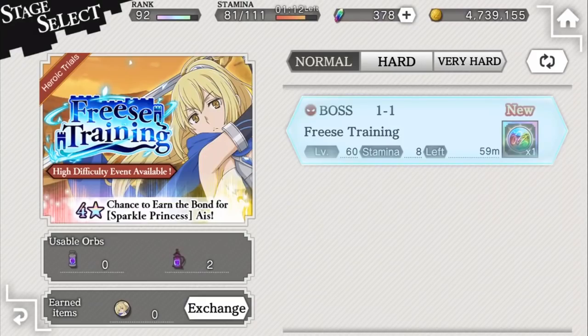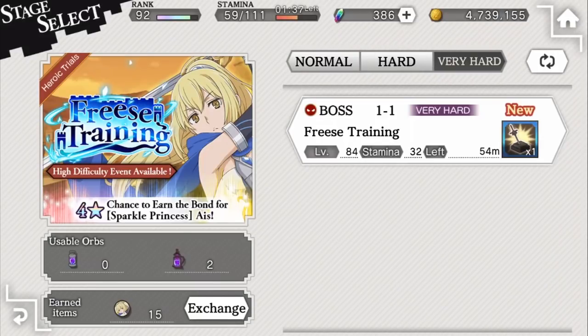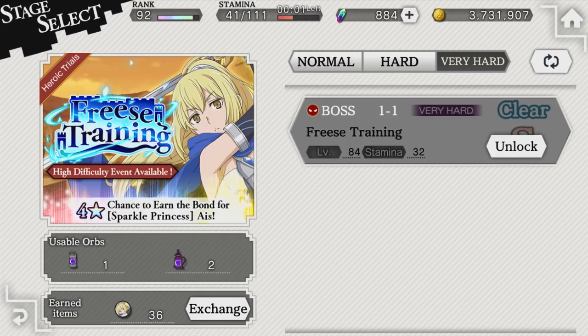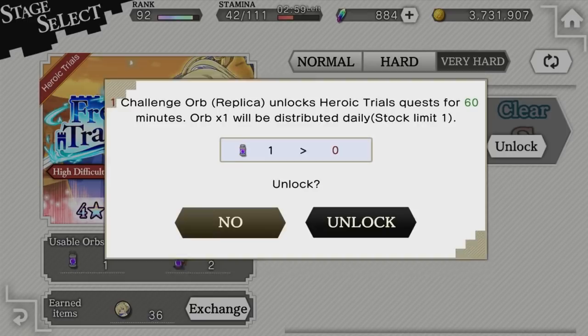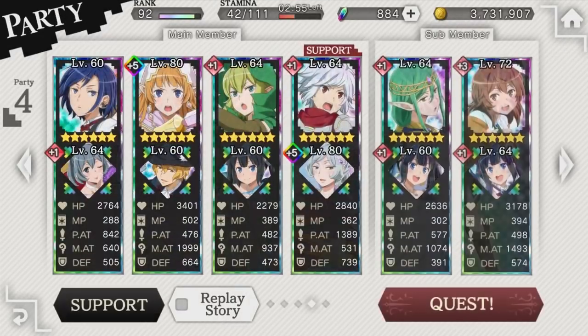As always, there are 3 difficulties, with Hero Falna completion rewards from normal and hard, with every hard difficulty rewarding you with a feat that's really just bragging rights. I really wish it was 3 Hero Falna instead. Like with every heroic trial, you'll need to spend a challenge orb to unlock the quest for 1 hour. Remember, you'll always have your daily free challenge orb.